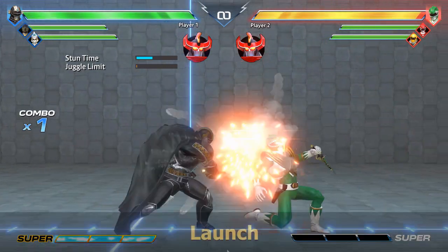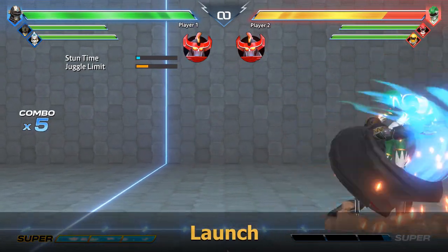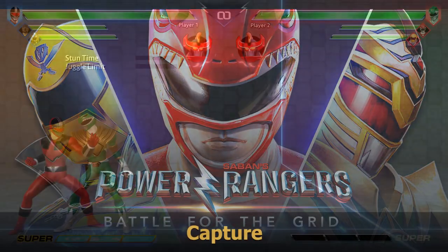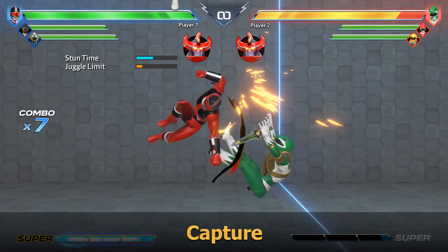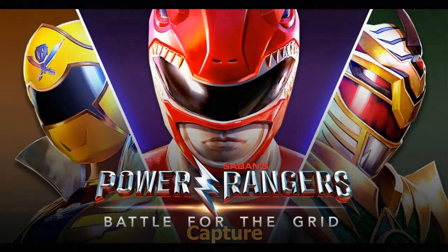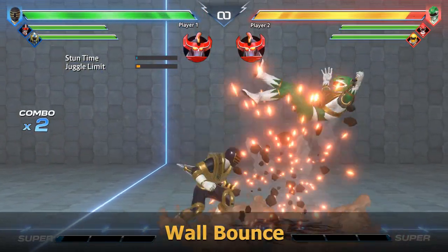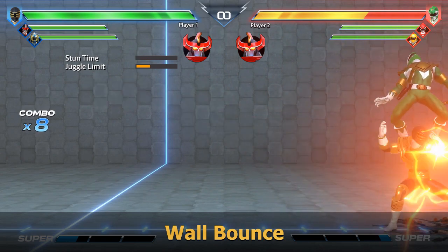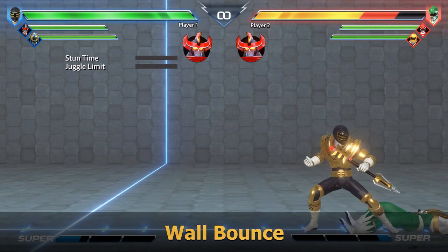You are allowed two normal launches, with the third still launching but putting the opponent in an invincible state, giving you a lot of frame advantage. Capture states can be performed twice, with the third also causing an invincible flip out. Trey's assist counts towards this limit. You are only allowed one wall bounce, with any further attempts knocking the opponent down — however, you can OTG from these as many times as you like.